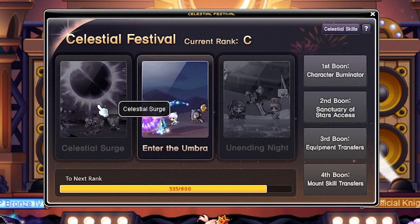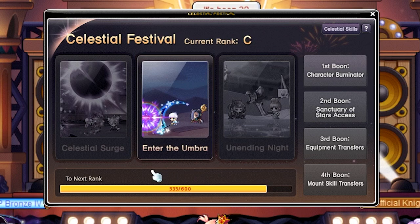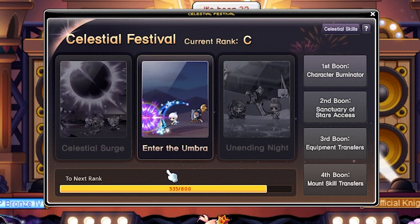There are three choices. Each week on Monday, you choose which main event to have for the week. We've got Celestial Surge, Enter the Umbra, and The Longest Night. Each has their own perks and method of capping coins. Don't worry — each week you can pick a different one, so if you pick the wrong one during the first week, no stress.